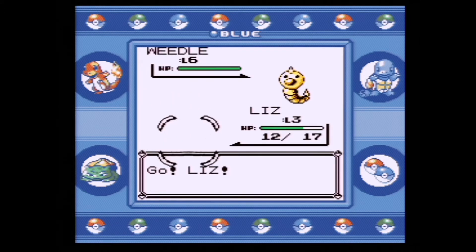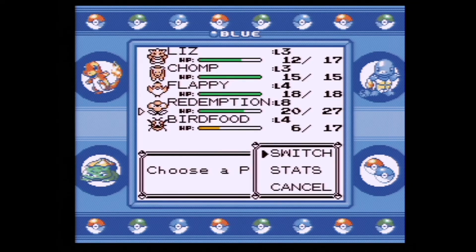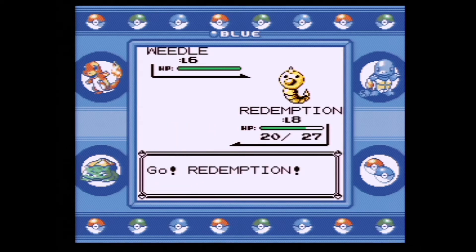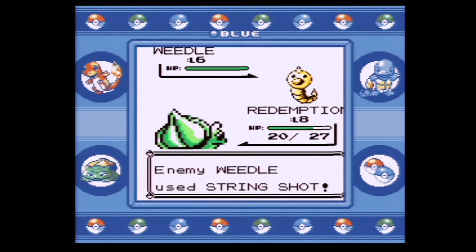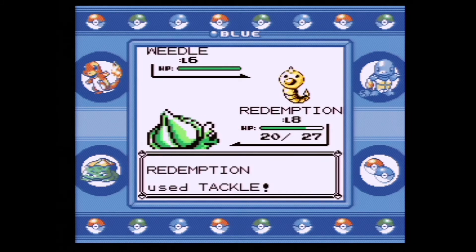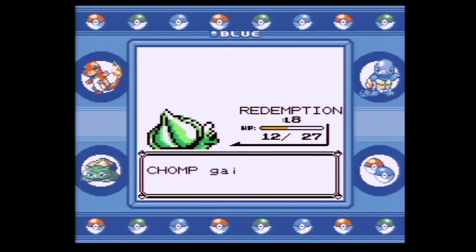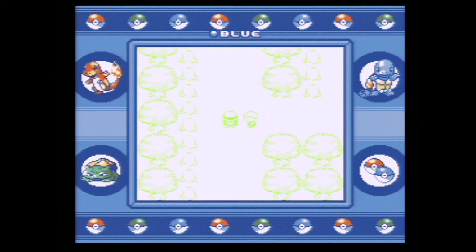We are gonna battle all of those for the experience. You can see Liz is only level three, so we're gonna switch into Redemption and go against a level six Weedle. String Shot — our speed's gonna lower. I think we just tackle. The AI is kind of wonky because it's gonna keep using String Shot even though we're slower than it already, so it doesn't matter how many times it does that, which is good for us. We're getting free damage, and there you go — we beat the Weedle.